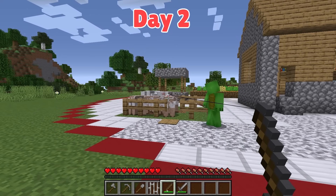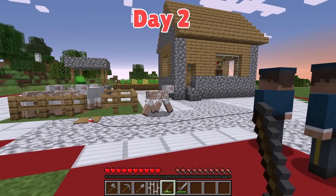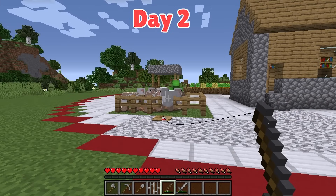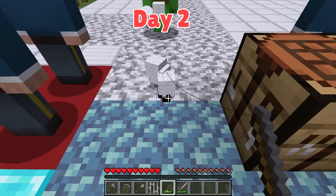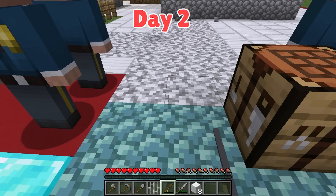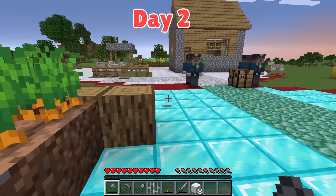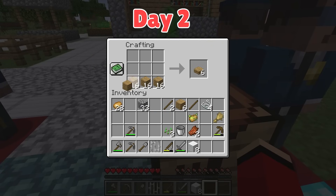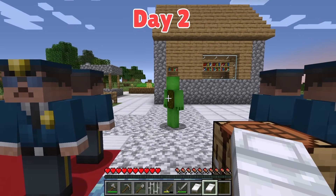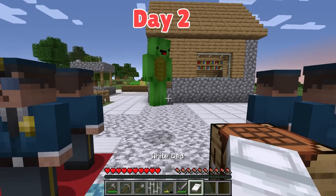Let's catch those sheep! You got one — reel them in! Great catch! Keep tugging — almost there! You did it! I got three blocks of wool! Let me get the wool — we can still get it even if it's across the red line! We did it, Mikey! Six blocks of wool — that means we can make two beds! That was a great plan! Let's craft our beds. We made two beds! Here's yours, Mikey — we get to sleep tonight! Let's clear some space and put them down right here.